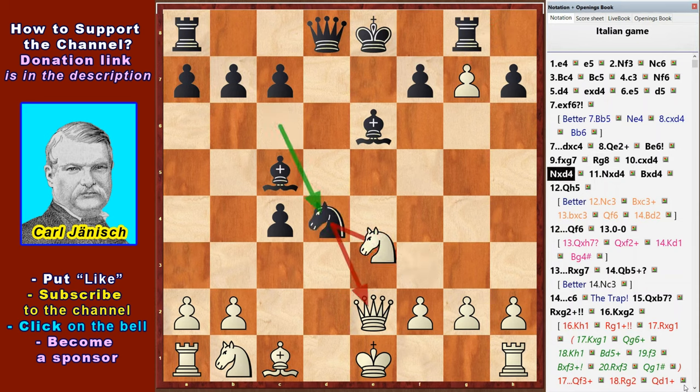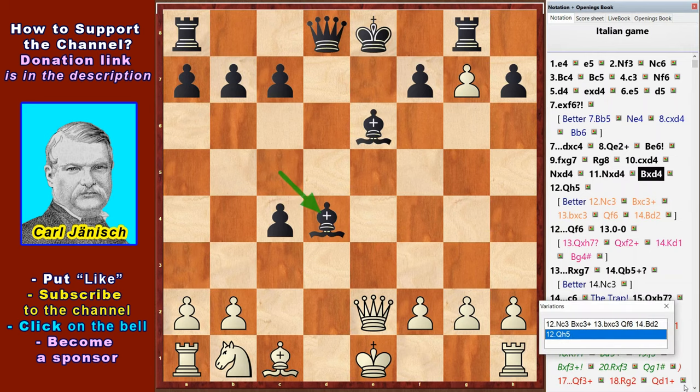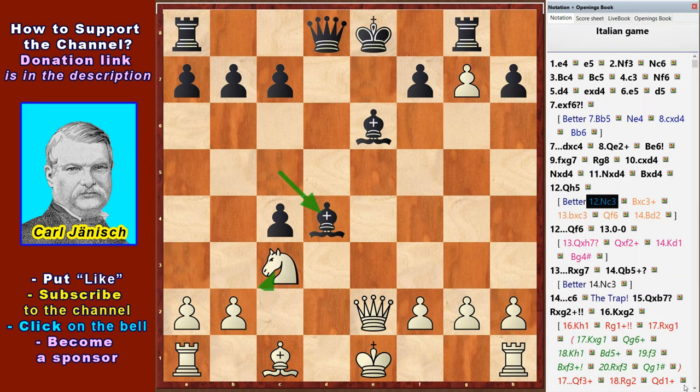Nd4, Nd4, Bd4 — White moves Qh5, attacking the h7 pawn. I want to note that we are doing our analysis based on the game of 1854. Karl Janisch played Black. Instead of Qh5, White had to move Nc3, developing pieces.